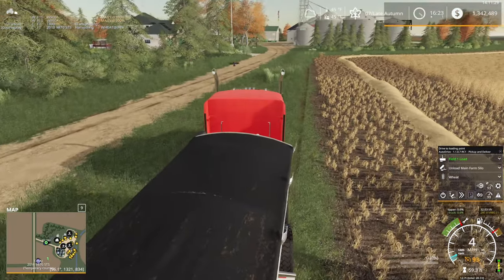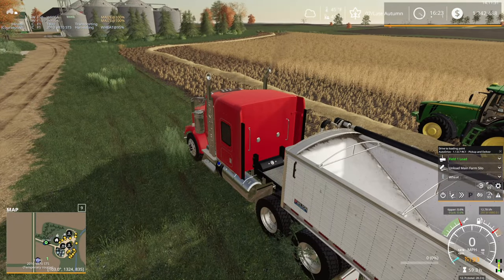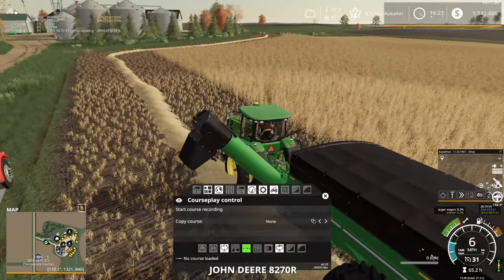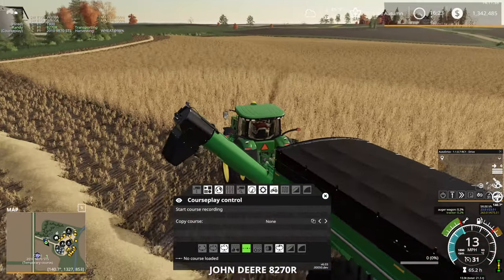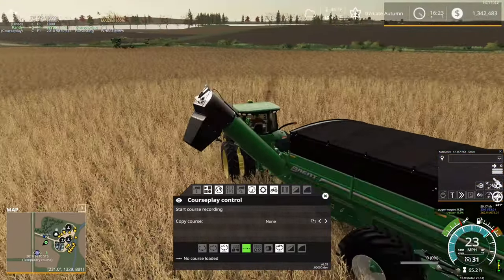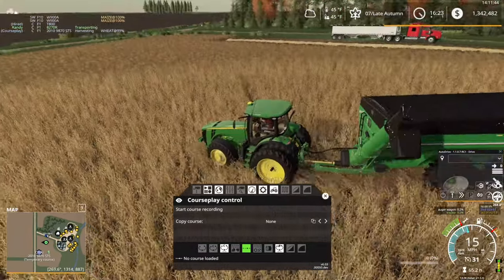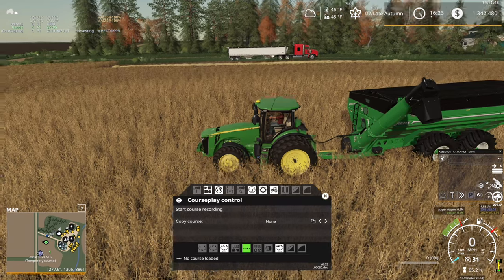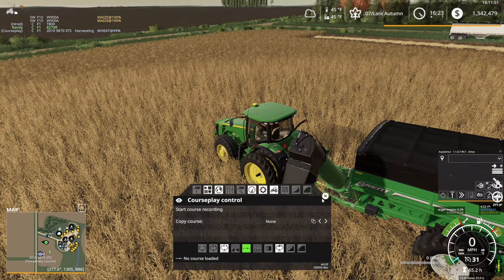He should just stop at the waypoint. Yep, there he goes — he's sitting there waiting to be unloaded. Now we need to record a course for the grain cart, and it's also relatively simple. We're just going to make a little oval loop-type course. I usually start it about across from the semi here.